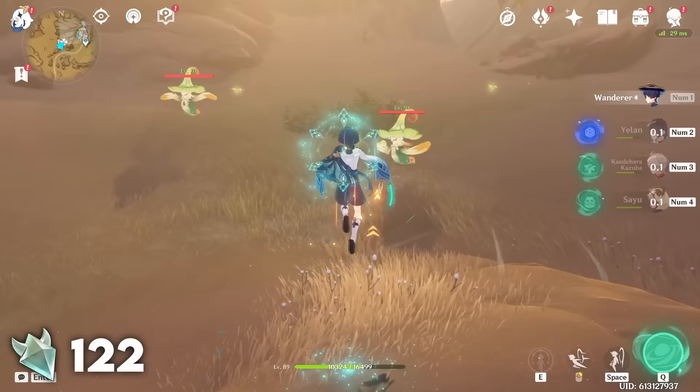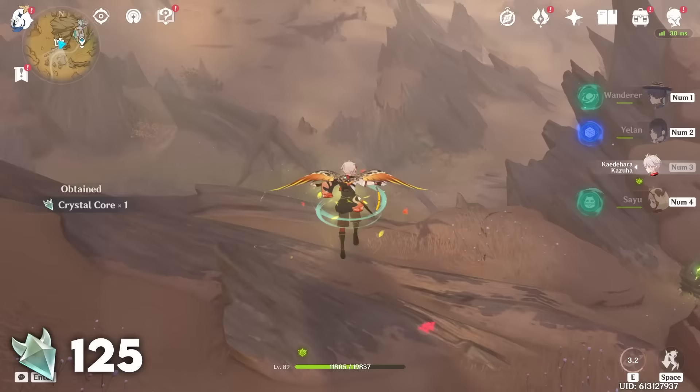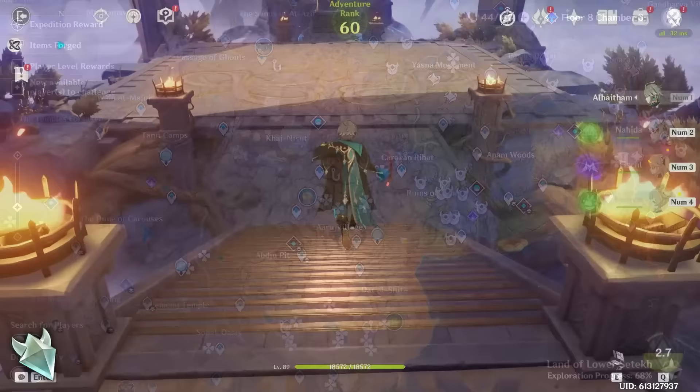Everything shown in this video will get you about 125 Crystal Flies, give or take depending on mistakes and what you skip. However, I would recommend sticking with just the first half of the Sumeru Desert, which would get you 15 Crystal Flies a day with pretty much a minute of work. I wish you the best of luck farming artifacts with condensed resin. Thank you to my members and patrons for supporting me, and I'll see you in the next one.